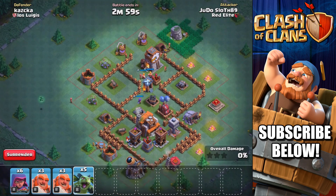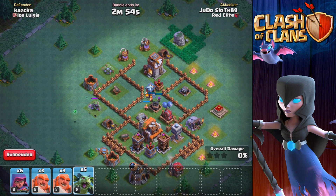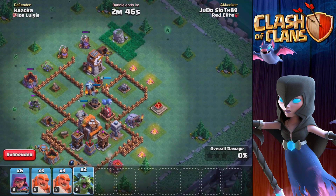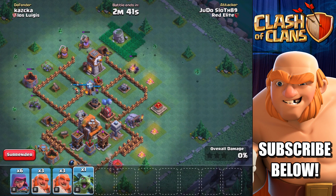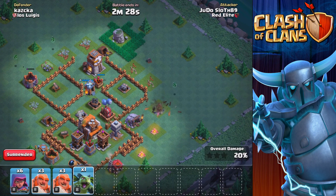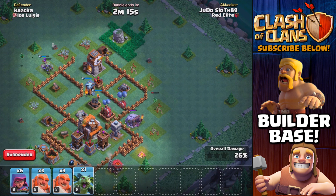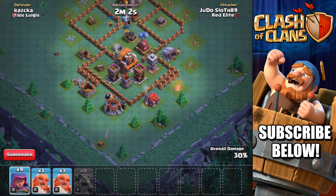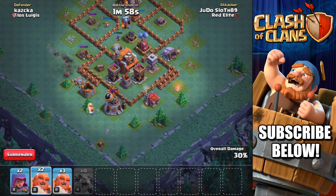Let's go ahead and give this a whirl. Just going to see where this minion goes — he's going to the bottom, so let's put one on the gold storage, then we'll get one up in the north. Trying to really stay out of the way of that firecracker but get a decent amount of percent. I think we should be good as long as the guard post troops don't come out too much. We're already up to about 25% — that's about as good as we're going to get in terms of sniping off buildings. Let's get the giants in.